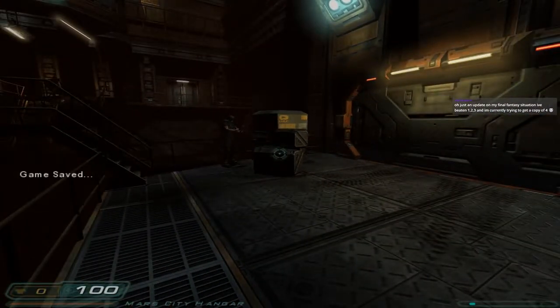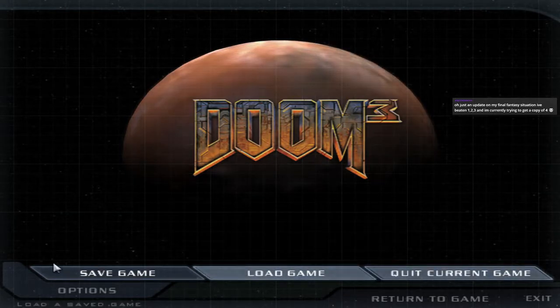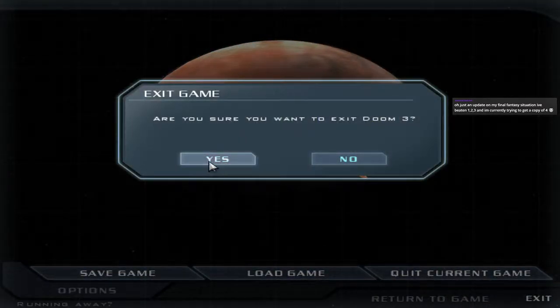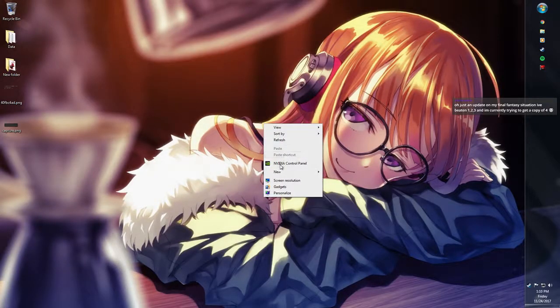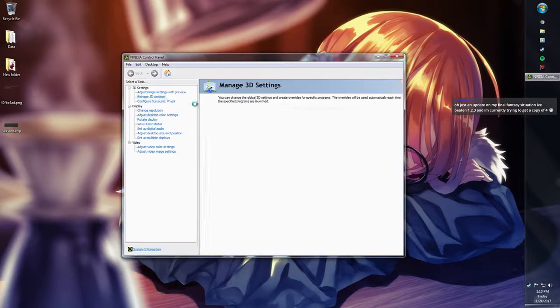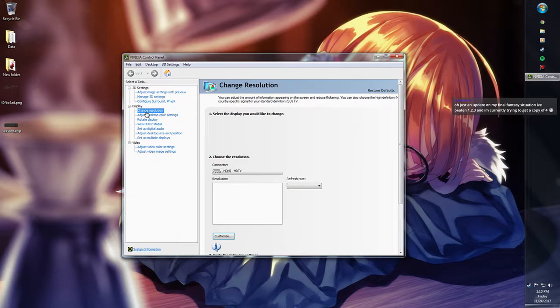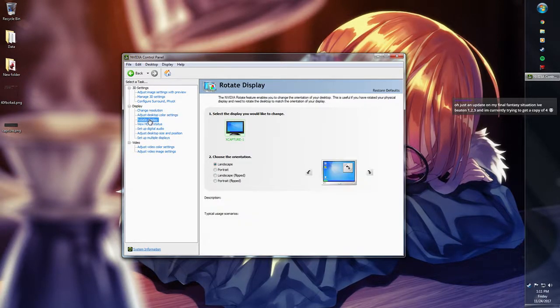All right, I'm going to hit quick save. We really have to do something real quick — I have to go to the NVIDIA control panel. Also, holy shit Darren, you're going to catch up to me. Which one was your favorite? I think three was the best of one, two, and three. Then one, then two.